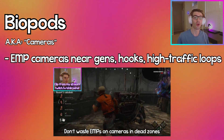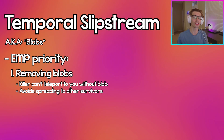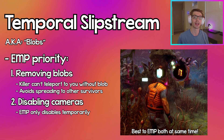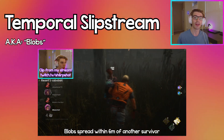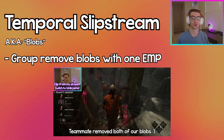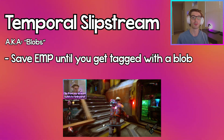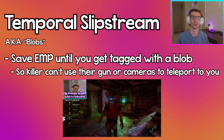Make sure to EMP cameras only when they're in important areas. Prioritize EMPing blobs first, then cameras, but EMP both at the same time if you can. Blobs spread to other survivors like Plague's Infection, so avoid spreading it unless you have an EMP to group remove the blobs. It's also smart to save an EMP for when you get tagged by a blob so that you can immediately remove it once you get shot.